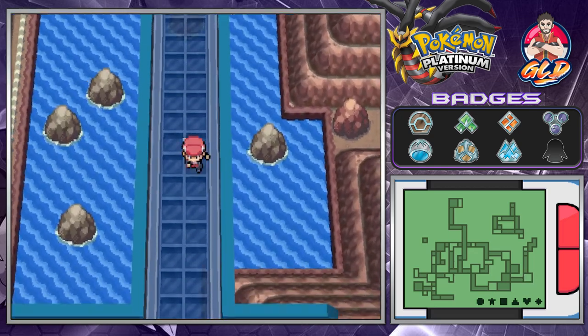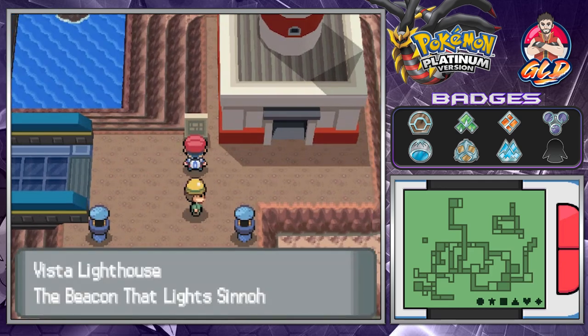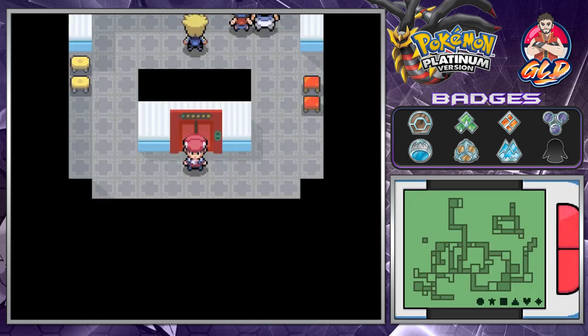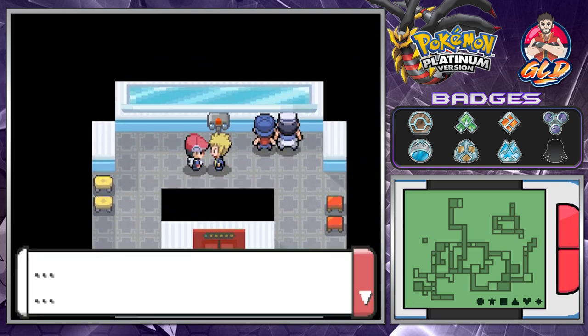The gym leader happens to be right here at the Vista Lighthouse, the beacon of the Sinnoh region. All you need to do is get up to the top and you'll find Volkner looking down from the lighthouse.